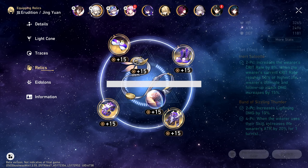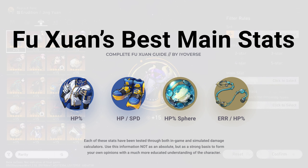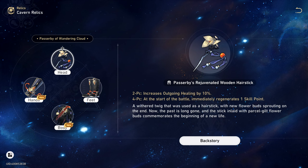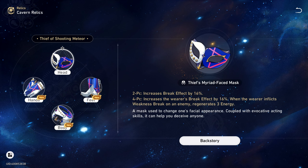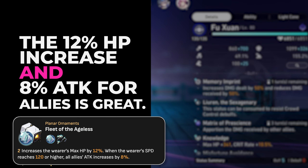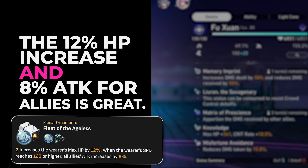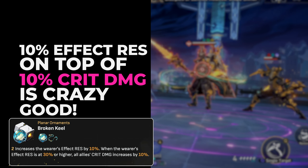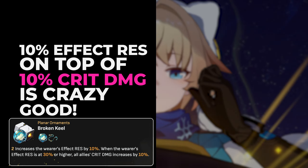When it comes to her relic sets, Fu Xuan doesn't have one designed specifically for her, so a lot of what you'll build will consist of two-piece this or two-piece that. Her best options come down to whatever you have the best stats on. The specific relic sets include Wandering Cloud, Longevus, Messengers, Wuthering Snow, the Thief set, Quantum, and even the Knight set — all could work. Each serves a unique purpose building a different kind of Fu Xuan. If you want to focus on AoE entanglement, the Thief set could be your best option. If you're worried about emergency heals and taking too much damage, a combination of Wandering Cloud and Longevus or Wuthering Snow could be best.